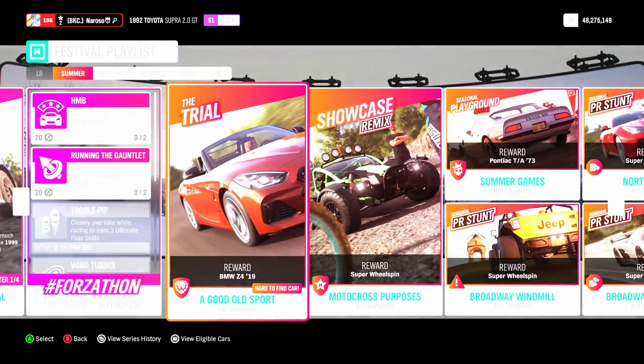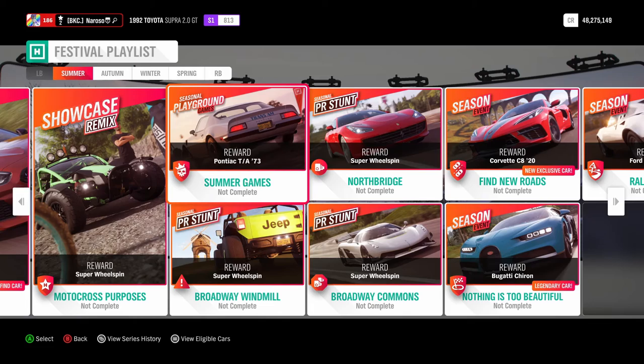As a trial reward, you can get the BMW Z4 2019. For the seasonal playground games, you can get the Pontiac Trans Am 1973.